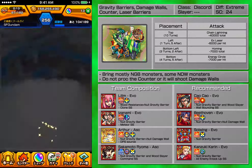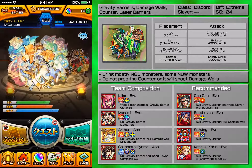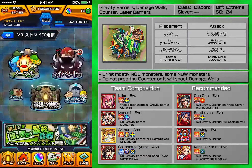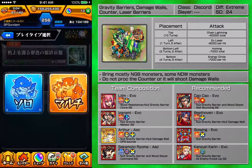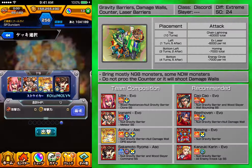Hey guys, it's SF and Pencilbase is up. My team is going to be Lilim, Izanami, and Arthur, and my friend is going to be Roma — the ascended version of Roma.